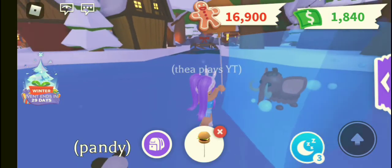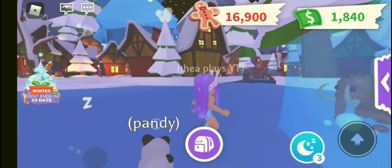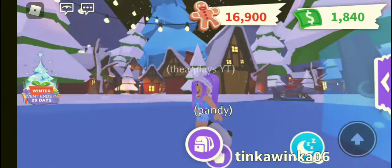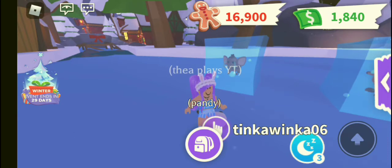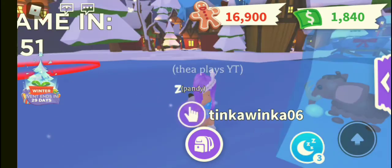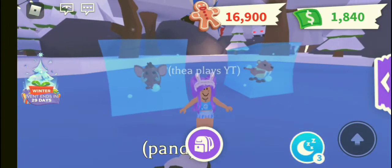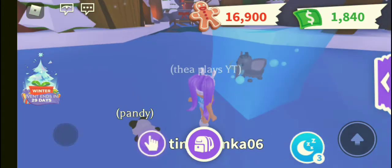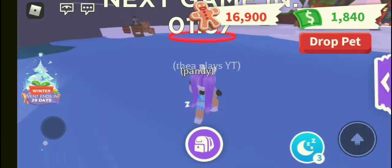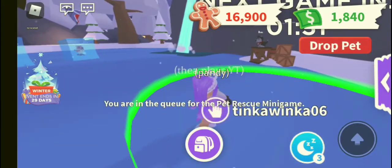You have to stay in the corner, not too close, because you don't want to get thrown off. When the penguins come around and bump into the pet or the ice or the corners, you should back off and wait a few seconds before trying to break it again. That's the key strategy for this mini game.